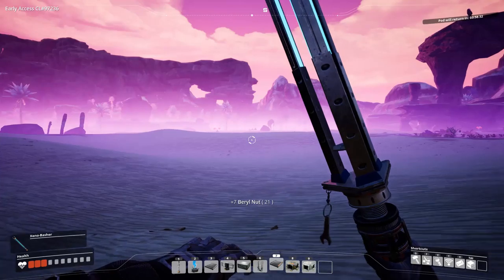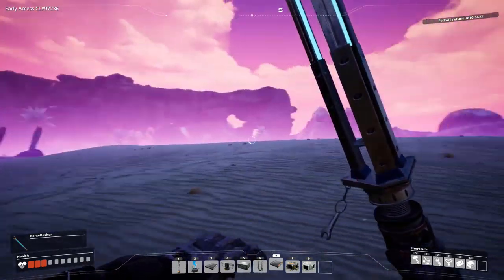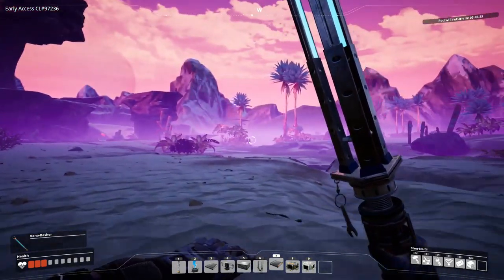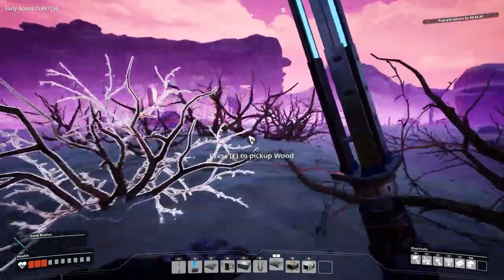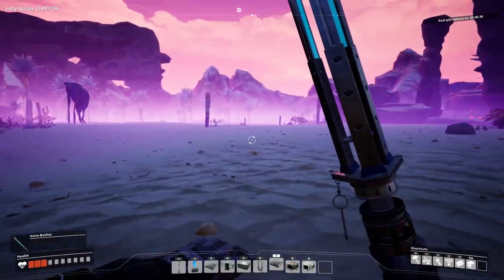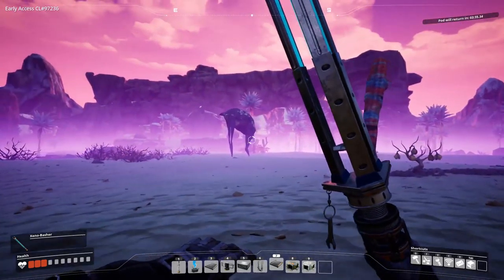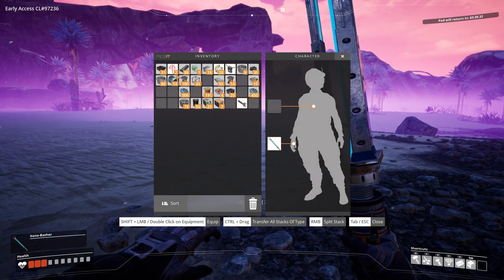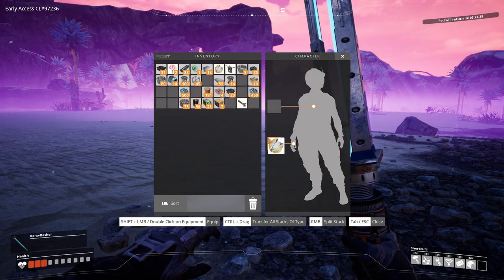Those are dangerous things — there are more of them, there are a lot of them. I don't like those flower things. I can pick up wood. Look how strange it's walking on its back legs. Let's eat some of these nuts. Should have them in my inventory — yeah, there we are: 28 nuts.